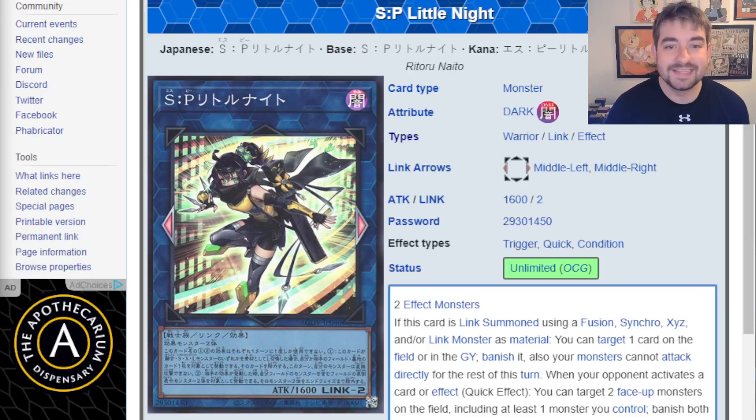Humans of the Cardboard, welcome back to Just Nuts. Today we are looking at SP Little Knight in detail, a little more in-depth on this card. I did a review on this card a week or two ago when it got released for Age of Overlord. Each card is insane. I really believe that this may be one of the best Link 2's we've gotten, definitely in a long time.